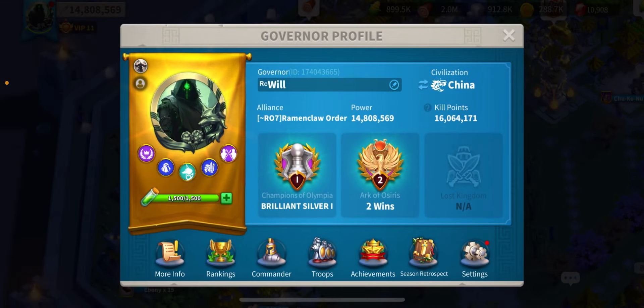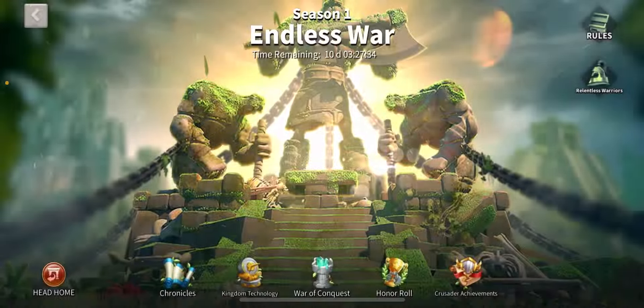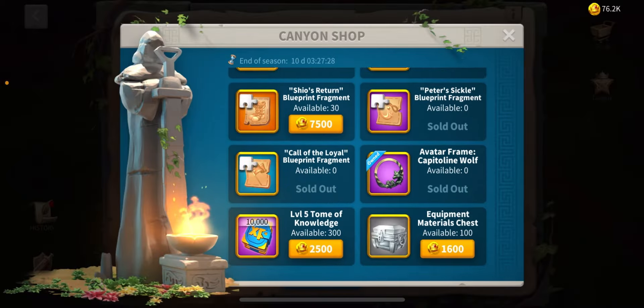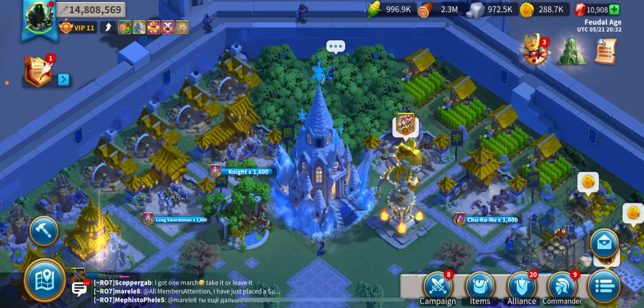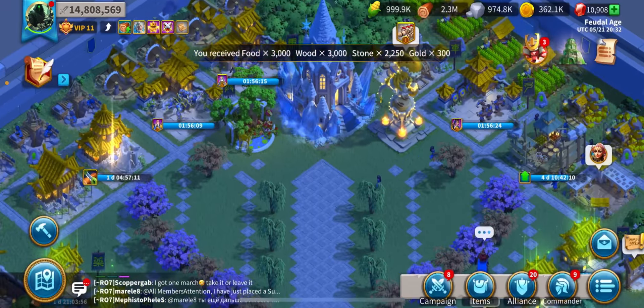I changed my profile picture and everything today — I got sick of the old ones, so I bought the banner from the Sunset Lost Canyon shop. Maxed out pretty much all that. I'm not going to get the boots; I don't really have much purpose for them. I'm going to max this out today before I get off.